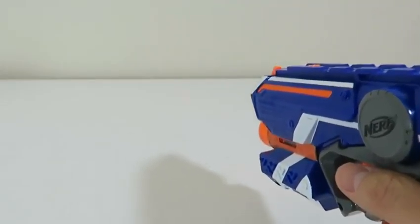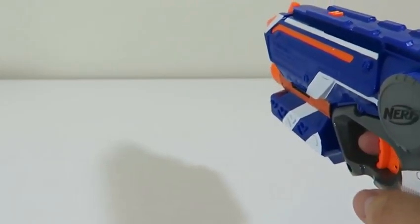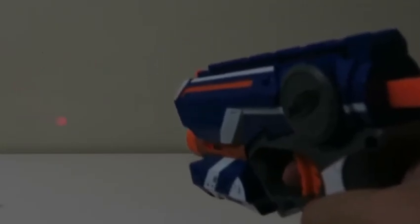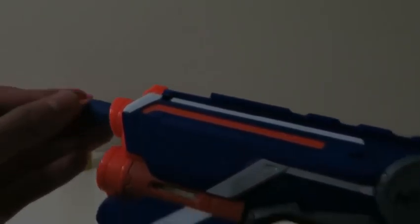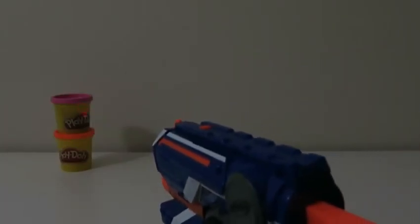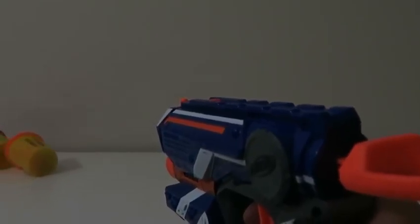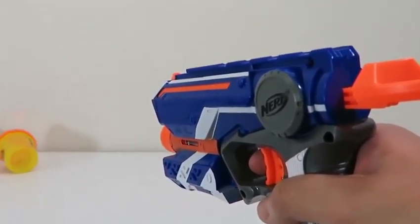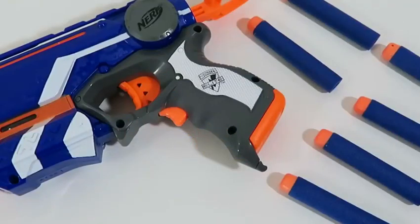Let's load up our Nerf bullets and see what this can do. In order to shoot the Fire Strike, just pull the top trigger like this, and then turn on your light beam to see where you're going to aim. I turned off the lights to get a better view. Alright, here's my first shot — cool! Now I'll aim at these Play-Doh cans. That's awesome!